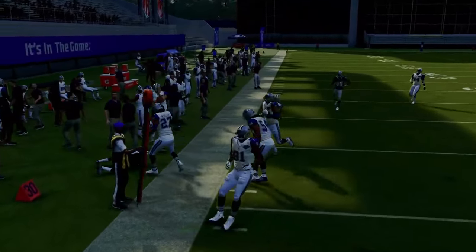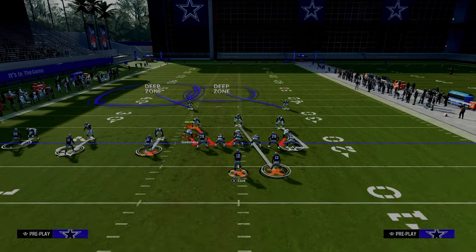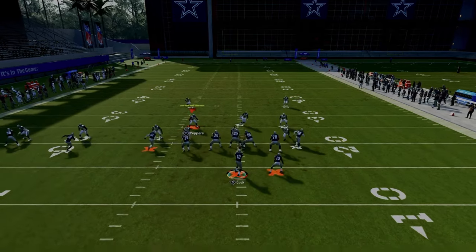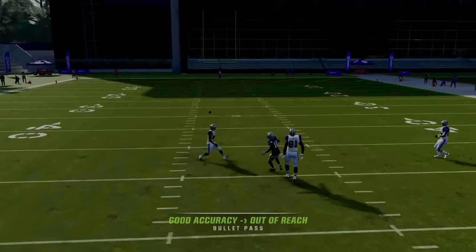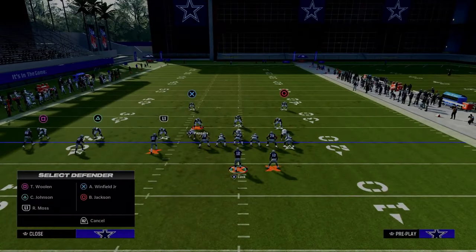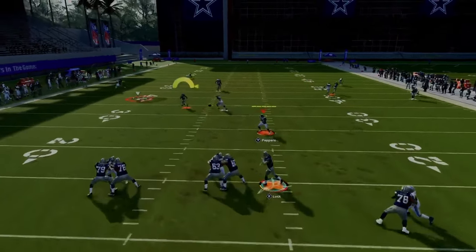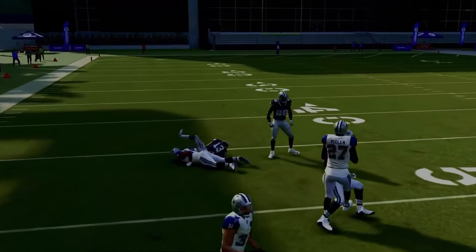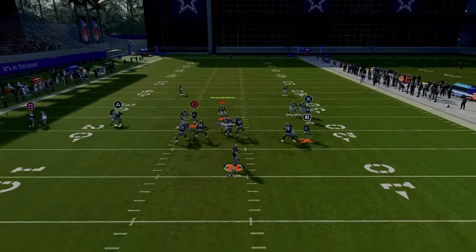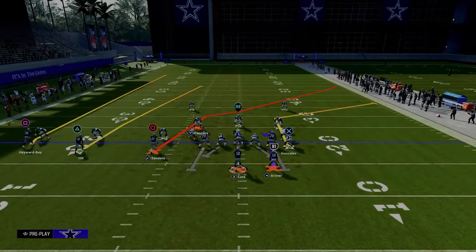With the RAC catch animations being great this year, you'll run after the catch easily. If they have a half on both sides and user the running back, look to the slot streak — a lot of times that route can beat man coverage, though you really need a taller receiver to pull it off consistently. There's also a window to hit the crosser before the deep streak defender can get there, and the tight end corner can be open too.